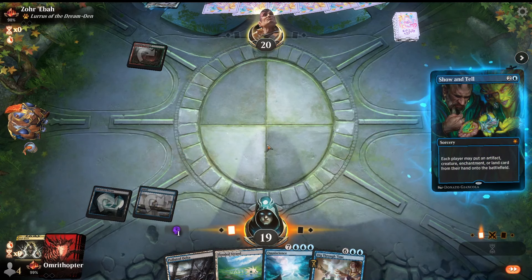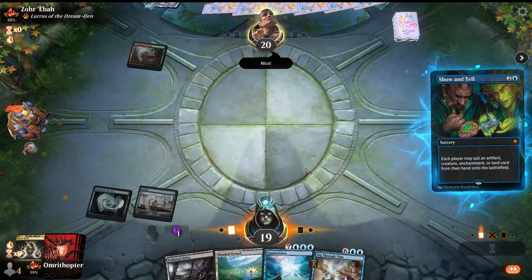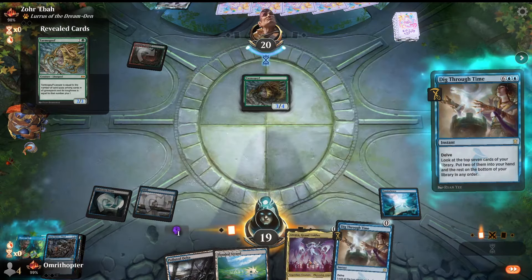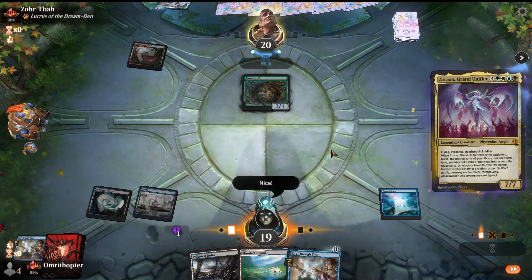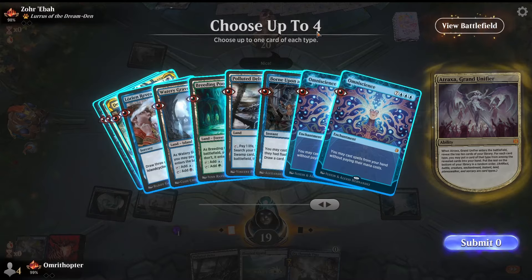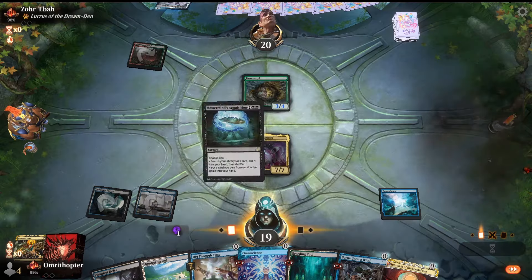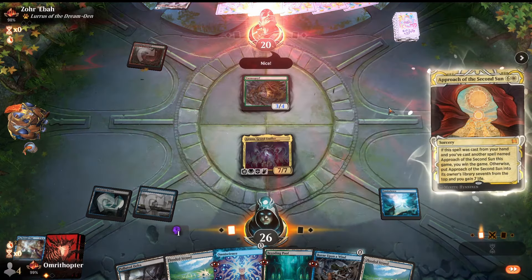That's pretty convenient — unless they put in something very specific, I think we've got this one. Oh, they are not happy. We're getting roped on turn two — what a way to start the video. Arena players being salty, name a more iconic combo. We go to win with Omniscience, demonic tutor for Mastermind's Acquisition, then Approach of the Second Sun, cast it a second time — game.